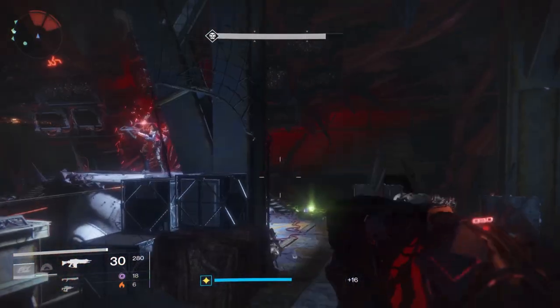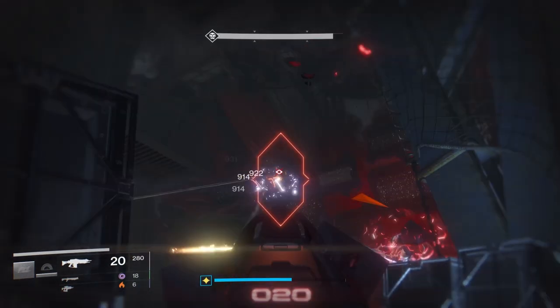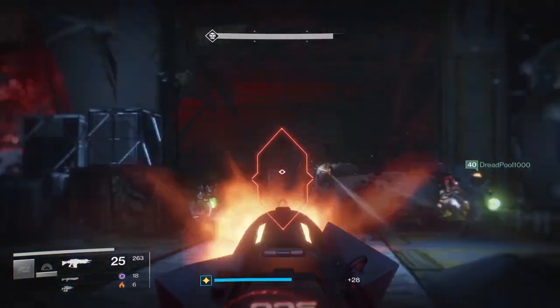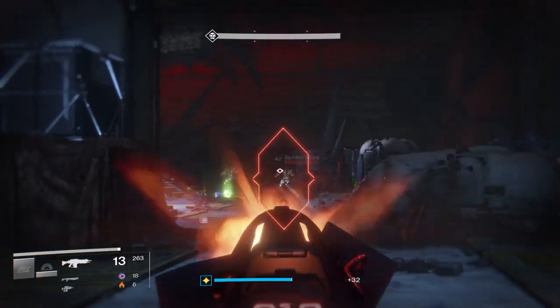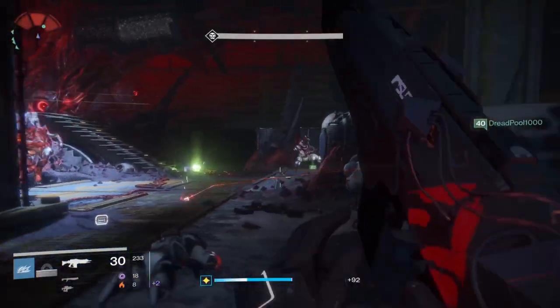Not long after the first bomb throw, you'll hear an audio cue and one of the monitors will light up. It'll be right, middle, left, top, or bottom. It's very important that you call that out, because if you can't kill the one on your side, you'll need help from other people. If it lights up and you take too long to complete it, you will wipe the fireteam.